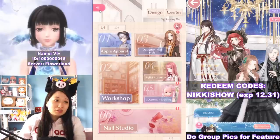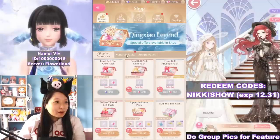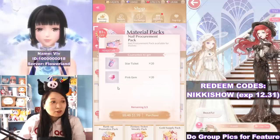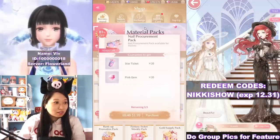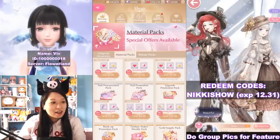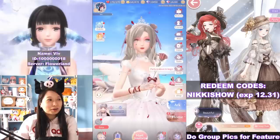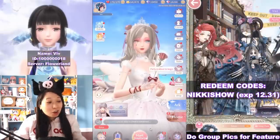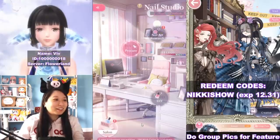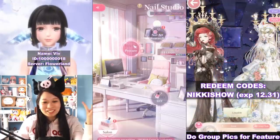If you want to spend money on this, you can head over to the shop — here are some brand new material packs. You can buy a nail procurement pack for 20 star tickets, or buy a nail promotion pack. But right now I am not going to do this. That is all for nail salon — hope you enjoyed this. I love these nail designs and I'm really happy that we finally got it in Shiny Nikki. I will see you next time. Subscribe or I'll delete your Shiny Nikki account. Peace!